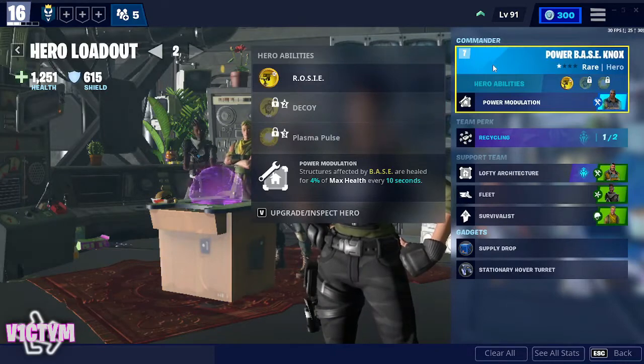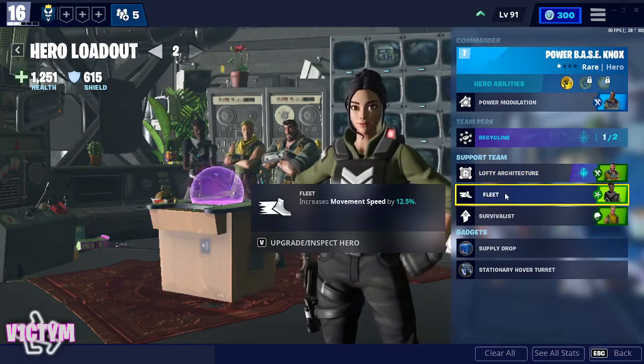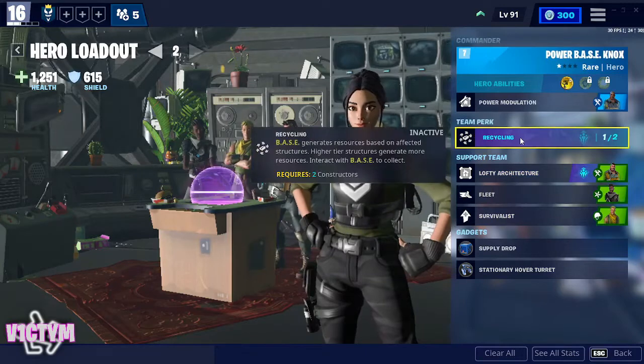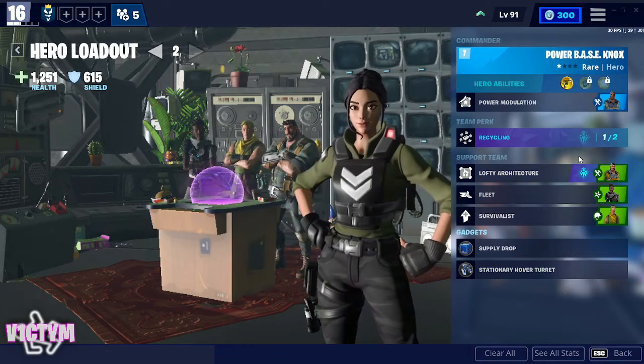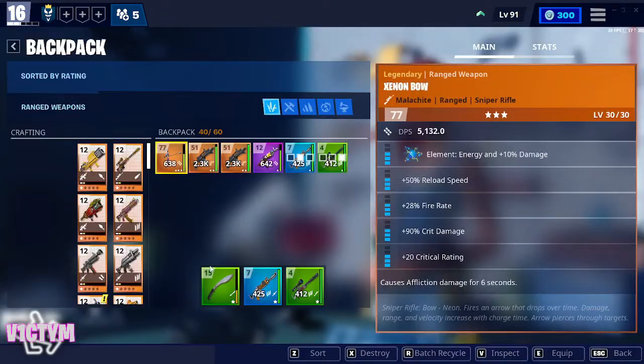So I'm going for a constructor loadout. I've got Power Base Nox to heal structures for 4% every 10 seconds. I've got Lofty Architecture which increases the building health by 28%. I've got Fleet so I can move faster, and Survivorist so I get a bit of healing with every Husk that gets killed. I've got Recycling in as the team perk but it's not going to do anything because I've only got one constructor in my loadout.